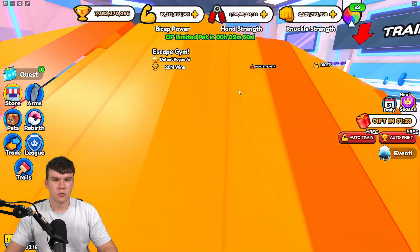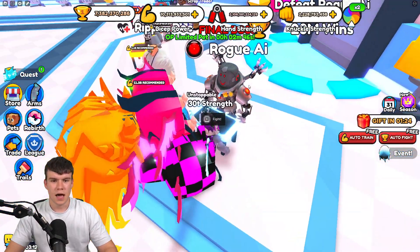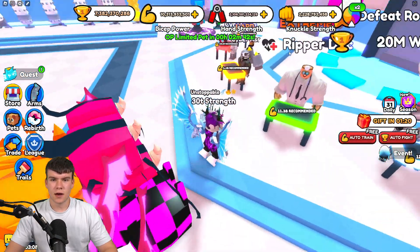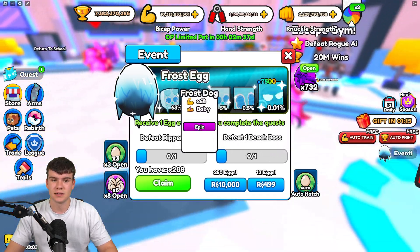Then you're going to want to escape school and defeat Rogue AI. Rogue AI is the boss in World 2, and you're going to want to defeat them as well. You can also defeat the Ripperdoc over here and get some event eggs. These event eggs have some pretty good pets in them.